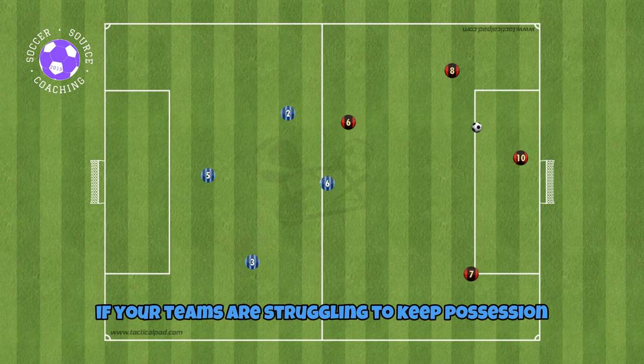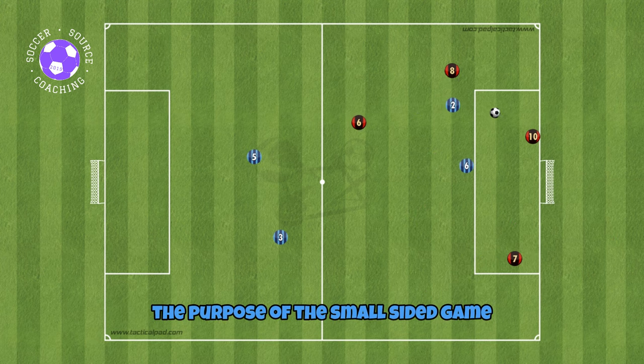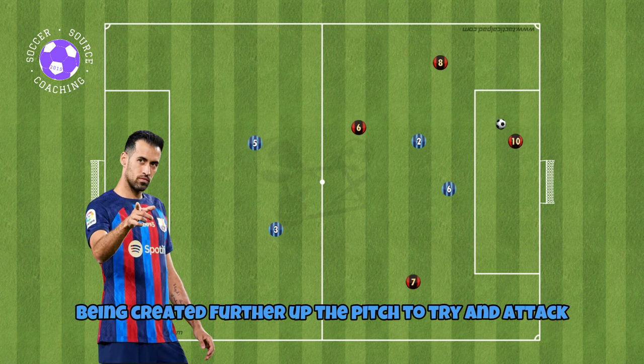This 4v4 small-sided game is a must if your teams are struggling to keep possession in their own half and trying to play out the back. The purpose of this small-sided game is to help your team understand that by keeping the ball under pressure in their own half, spaces can be created further up the pitch to attack.